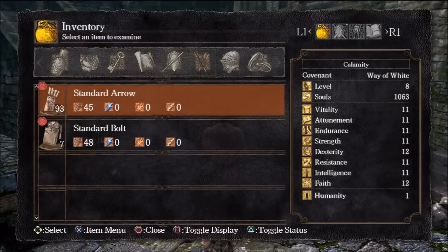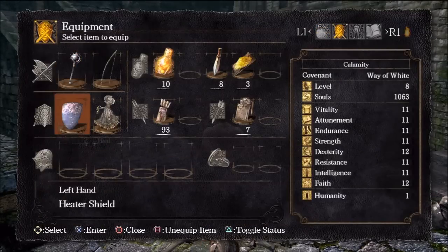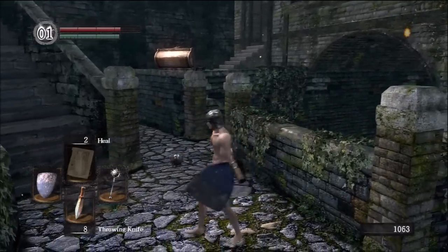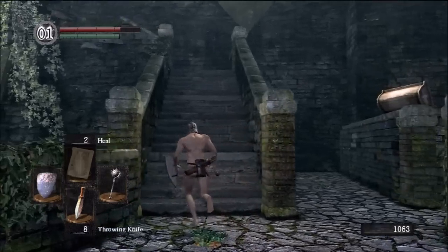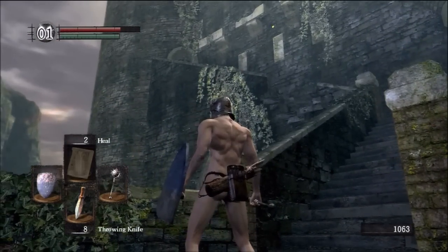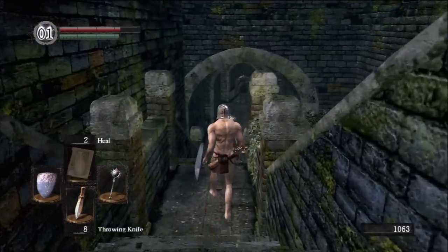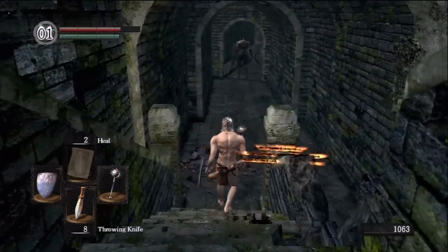We don't have any armor, so we might as well equip one of those helmets — it's defense. You can go two different ways here: up, which leads to the boss, or down. If you are absolutely brand new to the game, do not go down here. I do not recommend this for any new players at all.